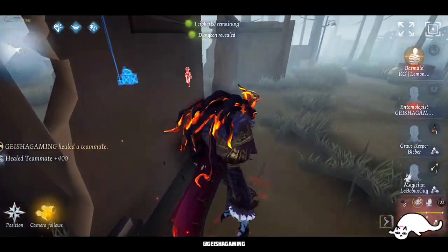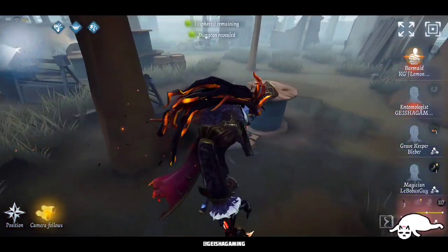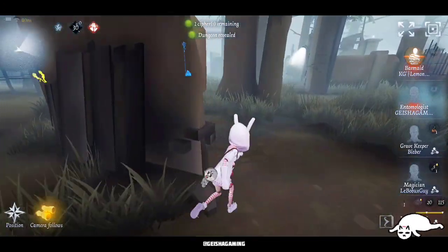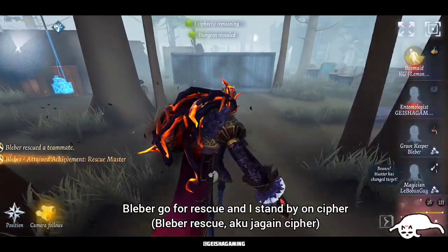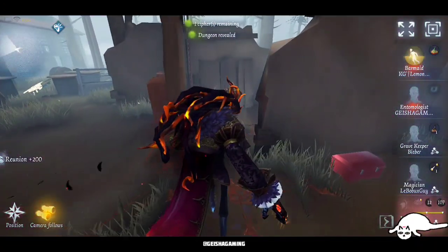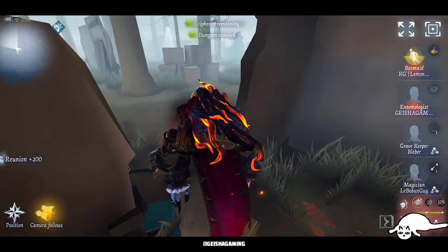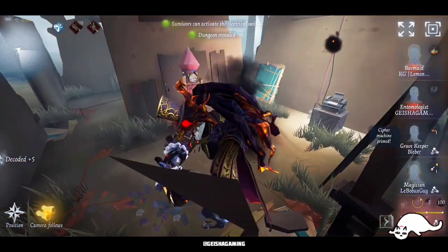Me and Blubber were telling each other: okay, you go for the rescue, I will go to the cypher machine — and you need to go from behind it. The reason for going from behind is because Nightmare will not see me, and it's the best way since Nightmare will try to keep tunneling me back again — that's gonna be very dangerous. So I already stand by on the last cypher, let's pop the cypher machine.